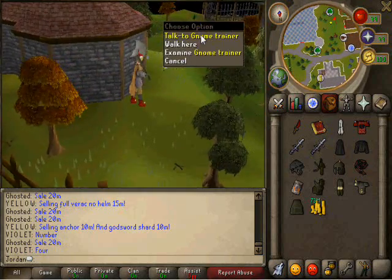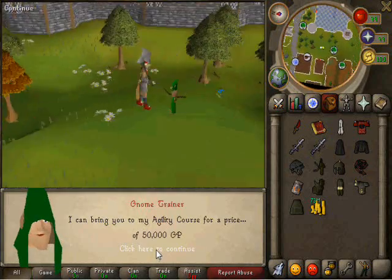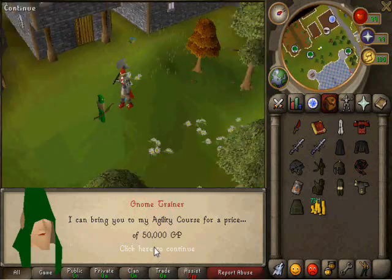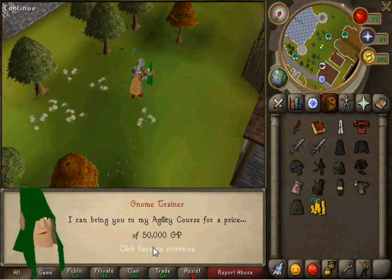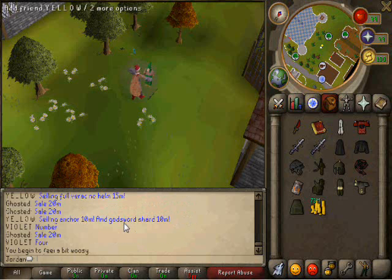Mr. Gnome — he's a Gnome trainer. And he's all like, 'I will take you to the agility course for a price of 50k.' So you're like, no way, I'd rather walk. But yeah, you're like, fine, it doesn't matter. It's not like I need it.